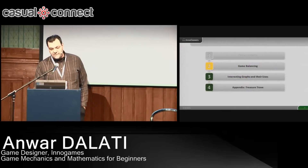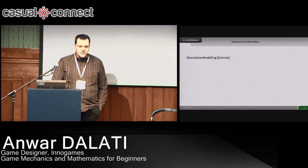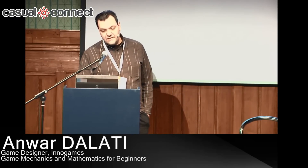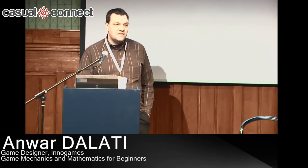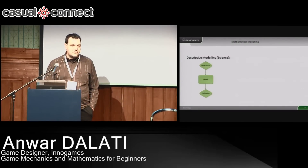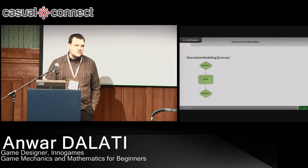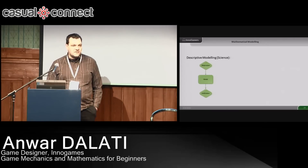Let's talk about game balancing. There is one thing that's very different from what you've probably learned in university about mathematical modeling. What you usually learn is descriptive modeling, which comes from science. In science, you don't have many choices — you throw a stone, observe how far it has traveled, build a model from that, and then say, if I double my power, the stone should fly 1.5 times as far. Then you do some calculations, set up an experiment, and try to observe whether this holds true or not.